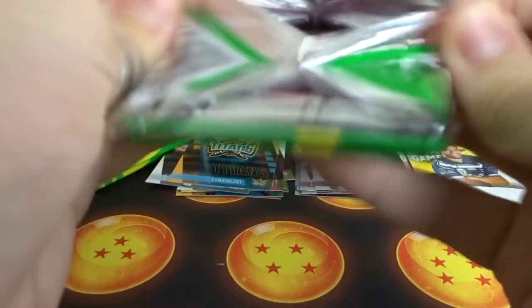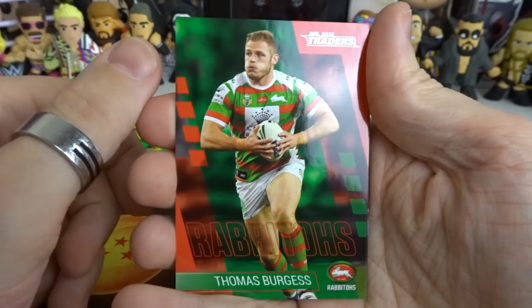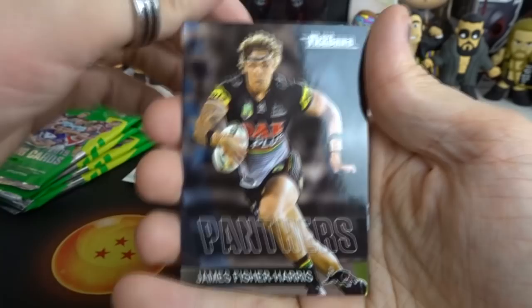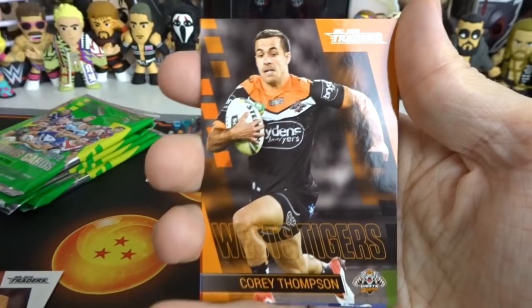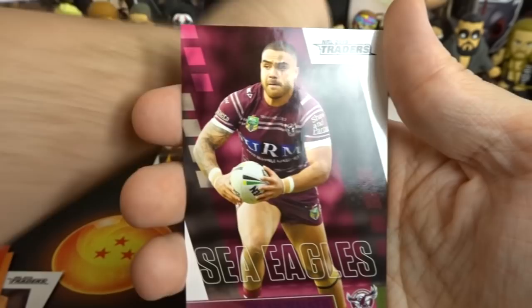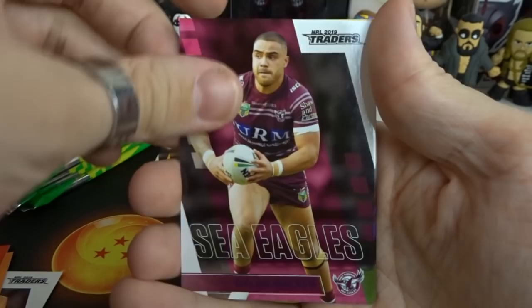Moving into pack number six, we have Tommy Burgess - which we do need. From the Rabbitohs now the only player I need is Georgie Burgess, who eluded me the longest in the last series. We have Fisher Harris - which I do need. McKins - we already got him so he's a double now. Corey Thompson - no. And Matt Pryor from the Sharks as our pearl. Then we have Walker, so that is the Sea Eagles done. For the Sea Eagles we only needed Funa Blake and Walker and we've just got both of them - Sea Eagles are now 100% done.